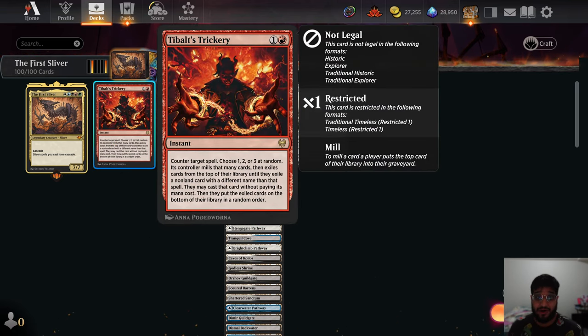The first non-land card we have is Tibalt's Trickery. Counter target spell. Choose 1, 2, or 3 at random — its controller mills that many cards, then exiles cards from the top of their library until they exile a non-land card with a different name. They may cast that card without paying its mana cost, then put the exiled cards on the bottom of their library in a random order.